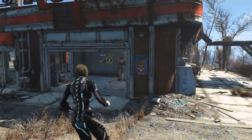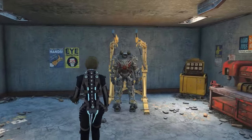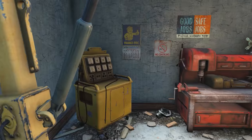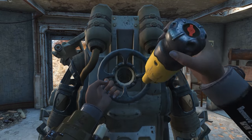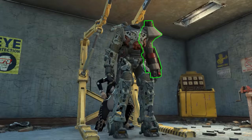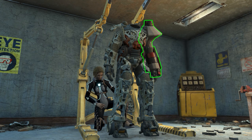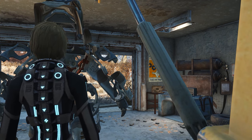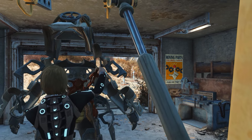Now, you're going to have to get a blank power armor frame — such as the one right here — and get into it. We'll put in our fusion core really quick. You want to get into the blank power armor frame, or just a normal power frame, and in a second you'll see what happens.